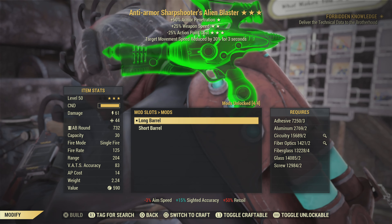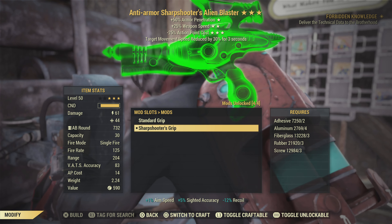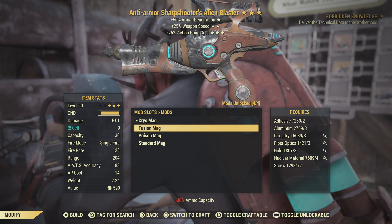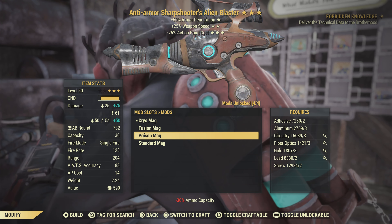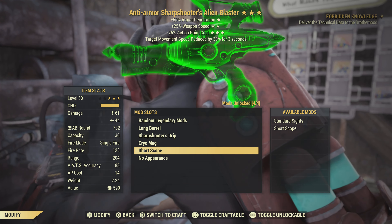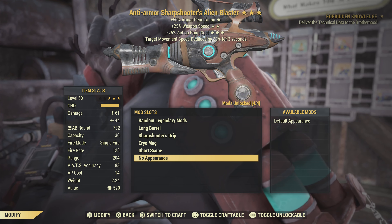For the build, you're going to want to put the long barrel on it, the sharpshooter's grip, and a scope. I would recommend the cryo mag — the poison mag I found very good as well, but the cryo mag I think does the most damage. If you have the poison mag you're still doing pretty good.